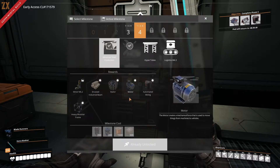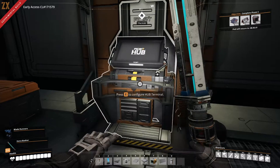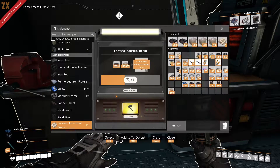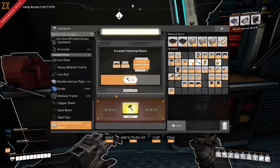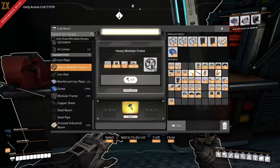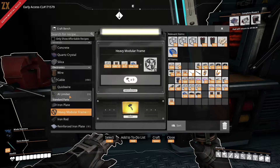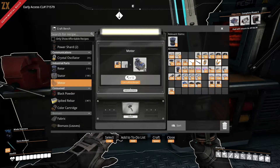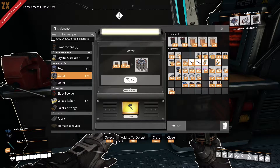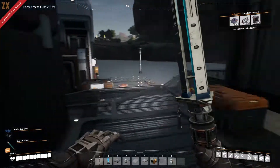We also get a Miner Mark Two - double the resources, really good. Encased Industrial Beams are made in an assembler using steel beams and concrete. Heavy Modular Frames take four parts so you can't make them in assemblers - you need a more sophisticated manufacturing device for those. A Motor can be made in an assembler using a rotor and a stator. A stator takes wire - a lot of wire - and steel pipes. They're all steel parts.